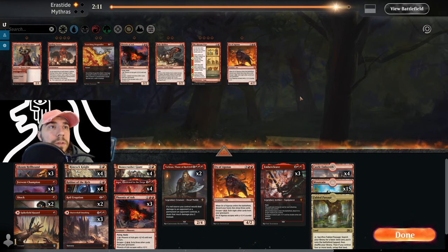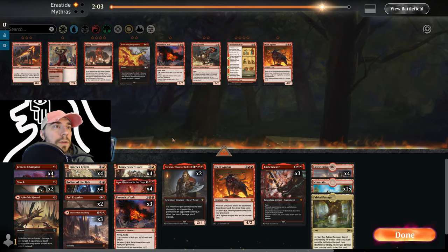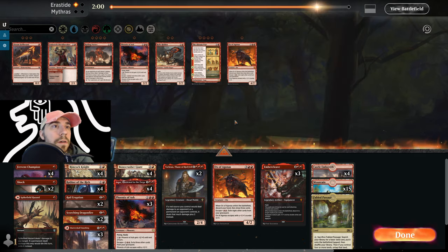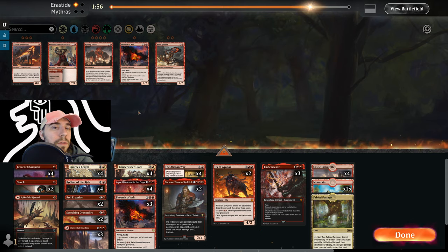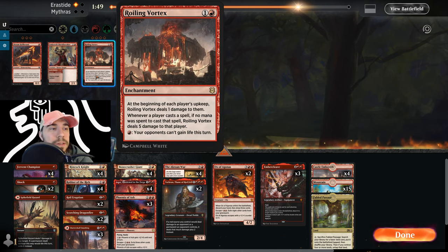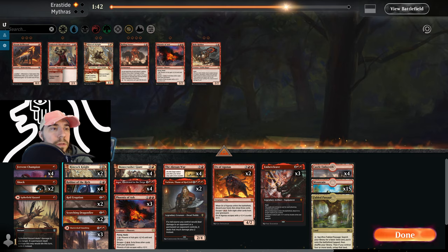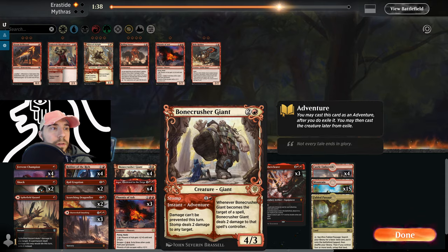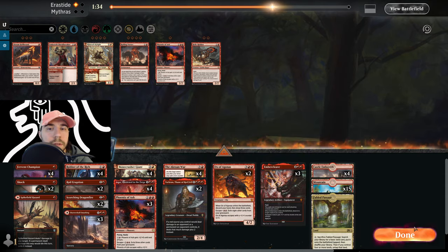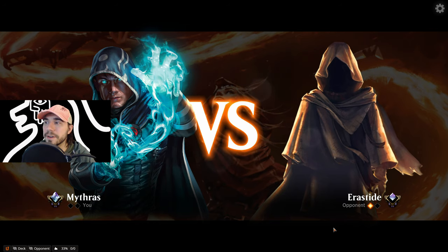I'm going to change up a couple things for sideboard. These guys are not as good against this matchup — we need the Akroan Wars to slow them down, though we have to pay every turn and it's not ideal against aggro. I'm going to pull out some of the Rimrocks. We need direct kill, over-the-top damage, and steal effects. Let's see if we can turn this around.